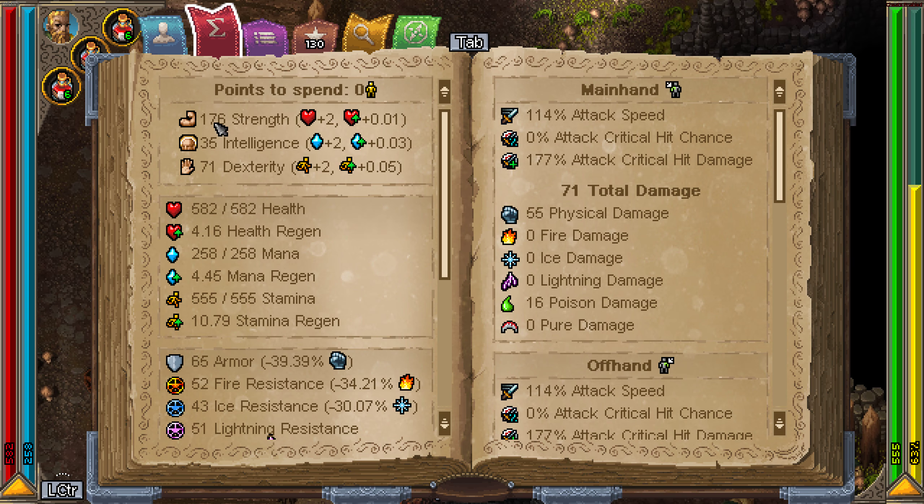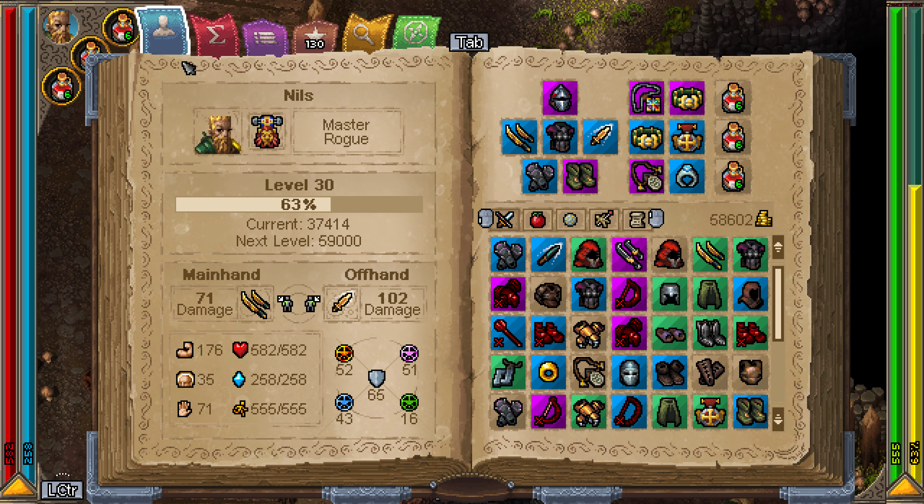Rogue throwing knives build. I have a level 30 rogue that I've been playing on and I'm going to reset my skills to show you how to build it. For stats you'll want max strength — I didn't here but you should.